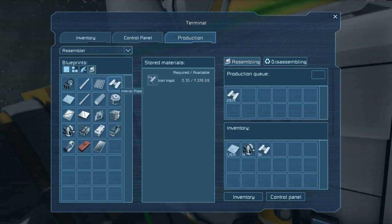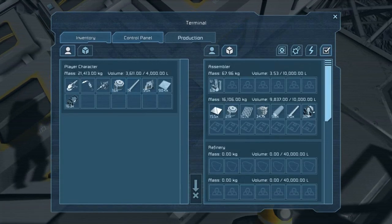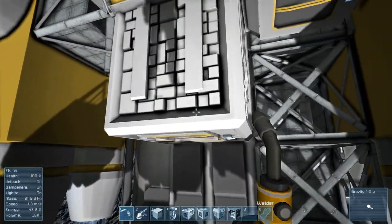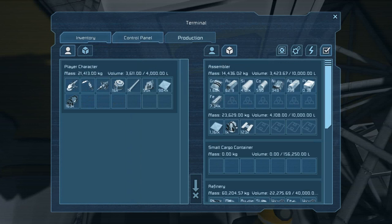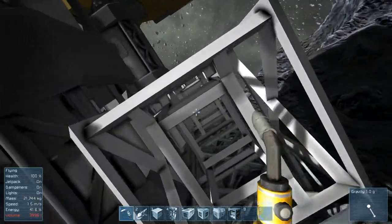We might have some more downstairs, but we're going to need more anyway. So let's just set some up. We actually don't have any, so we need a lot more. The 77 will be good enough for our purposes down here. Let's just go ahead and make this.